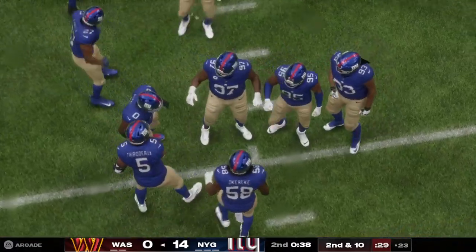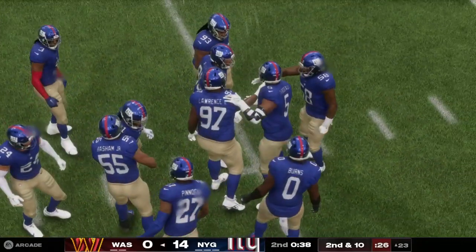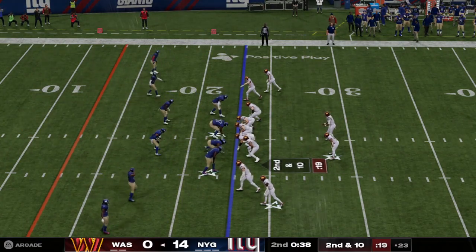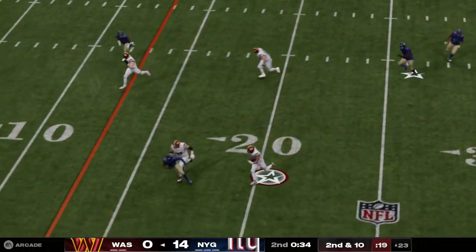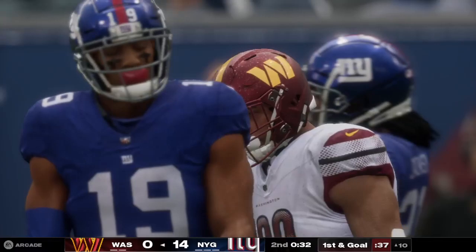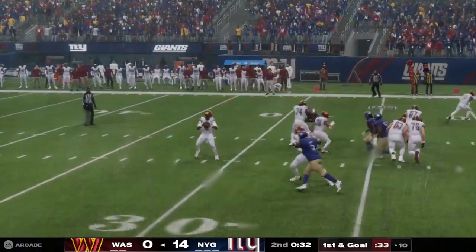Up until that incompletion, they've done a really nice job on this drive picking up fresh sets of downs. Typically, throwing the ball on first down is a great way to do it — it's actually the easiest down in football to operate in. But now they find themselves in second and 10. Do you keep it in the air and try to get the first down here? Or is the idea to just make third down manageable and take your chances picking up a key third down?